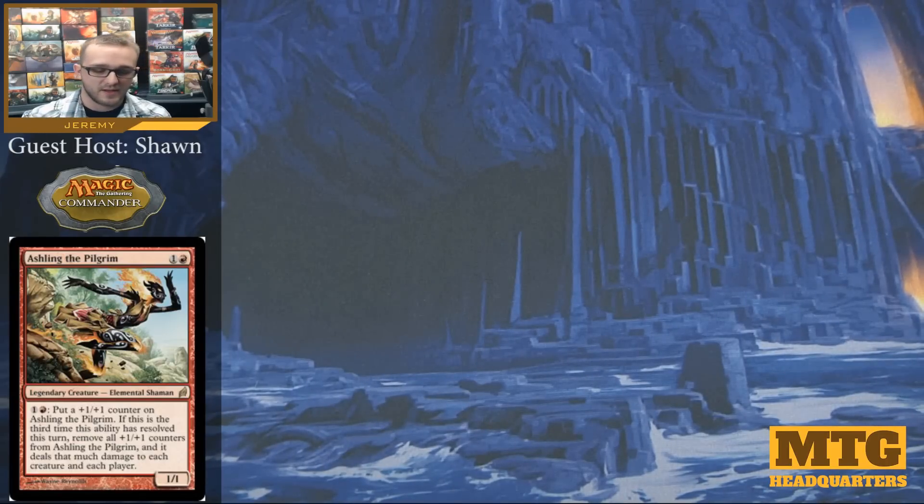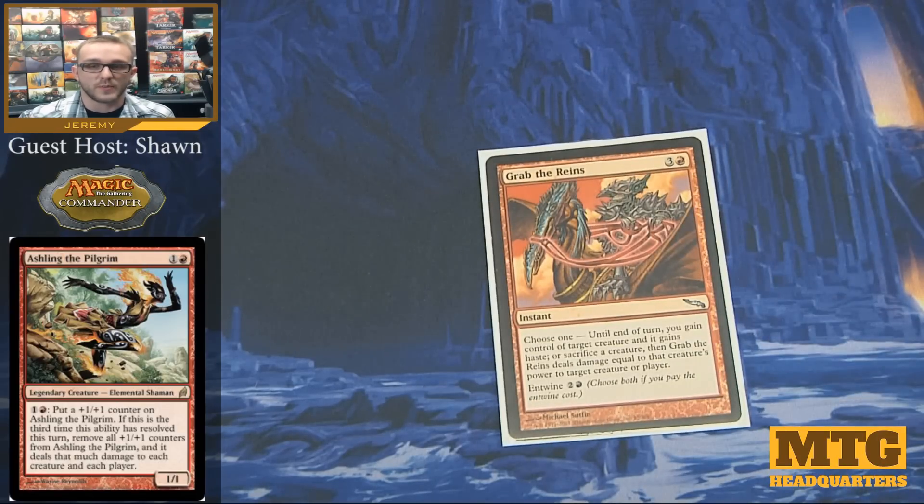Next we're going through the instants — I only have three. The only card that isn't really targeted removal is Grab the Reins, which if you pay the entwine cost actually becomes targeted removal. For 4 mana you can either gain control of target creature and give it haste until end of turn, or sacrifice a creature and deal damage equal to that creature's power to target creature or player. Paying the entwine cost lets you do both — take an opponent's Avacyn, sacrifice it, and deal 8 to somebody.